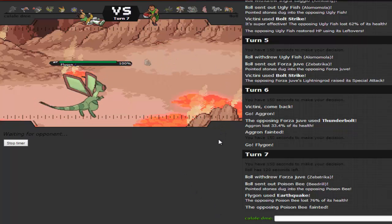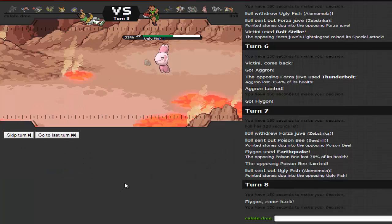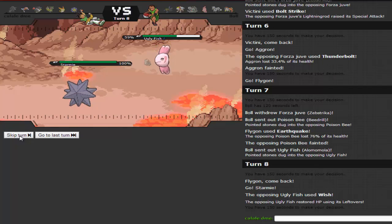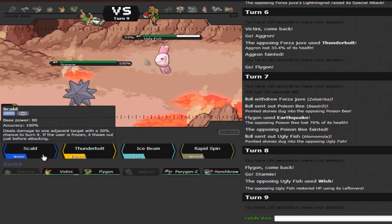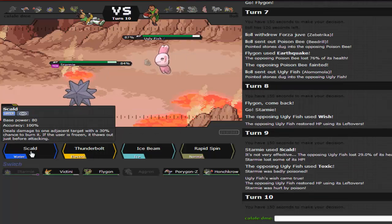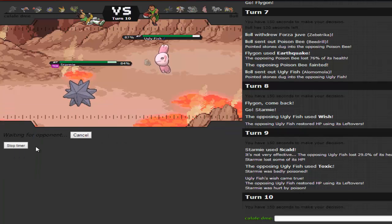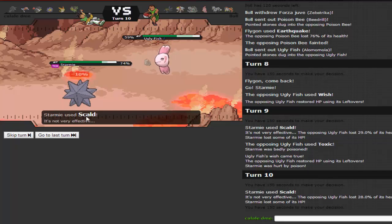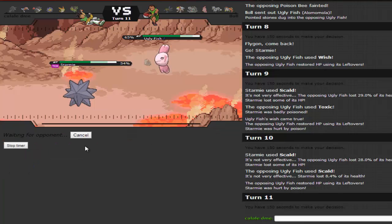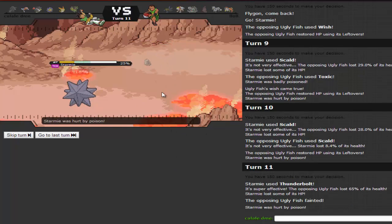He probably goes for Wish, so I go for Scald trying to get a burn. He stays in instead of Protecting — I go for Scald again. No burn. He goes for Scald of his own, then I go for Thunderbolt and take it out. I don't know what kind of set it was that it dies to Life Orb Starmie's Thunderbolt. He brings in Zebstrika and goes for Hidden Power Ice — a nice prediction on his part.